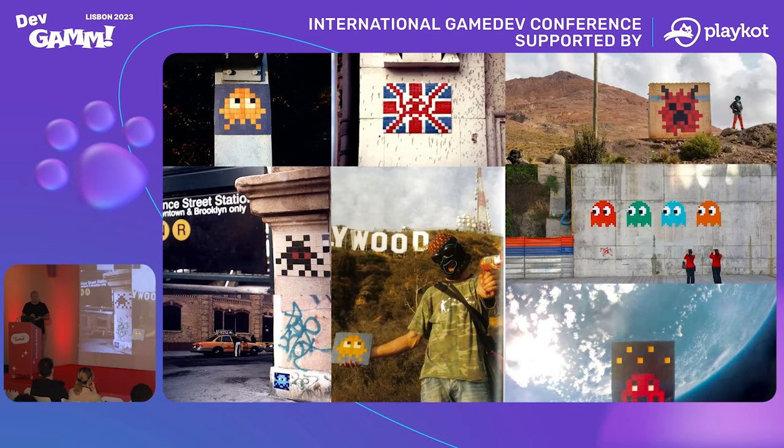An inspiration point for me coming into that project is a French artist called Invader. He basically goes around the world and puts up mosaics of pixels from different old-school games. It's really cool — he's very dedicated. What I personally admire in his work is the level of consistency, perseverance, and dedication. I think that's something you need as an artist — to find your expression and then stick to it.